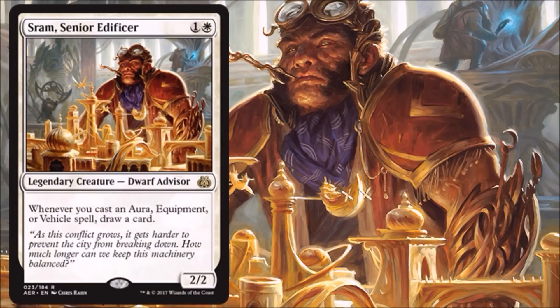SRAM, Senior Edificer — another amazing two drop. A 2/2 for two that whenever you cast an aura, equipment, or vehicle, you get to draw a card. In Limited, most decks might be running around two vehicles and maybe one aura or equipment, so there won't be a ton of targets. But you only pay two for it, so if you draw even one card off of it during its time on the battlefield, that's huge value. It's also Legendary, which is a downside in Standard because you may want to run a few but can't have two in play simultaneously. In Commander, though, that's a positive — this could be a very serviceable Dwarf Commander with lots of equipment and vehicle spells to back it up.